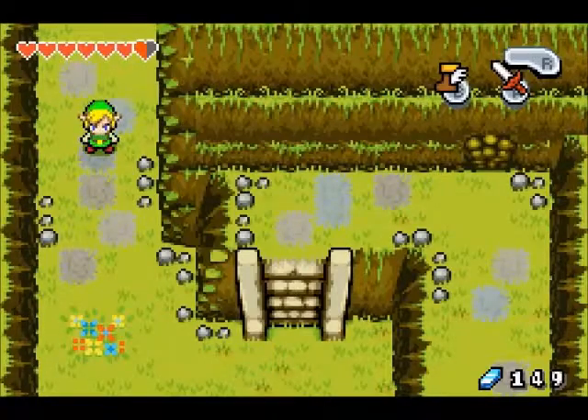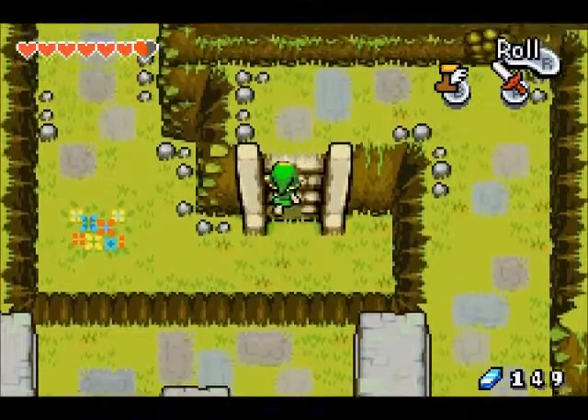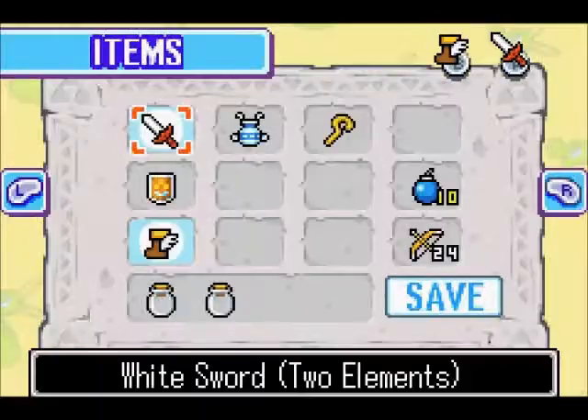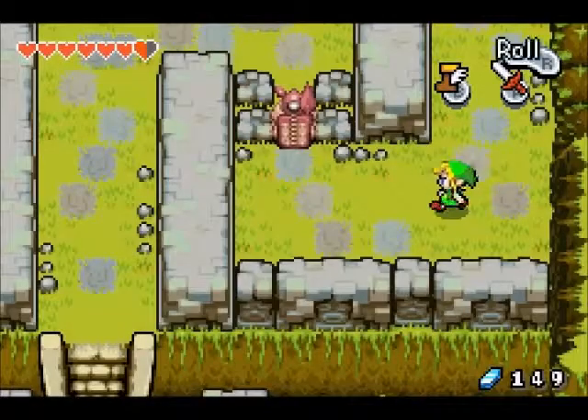Hey guys, welcome back to the Minish Cap. Last episode we crossed the swamp, and now we are going to head through this place called the Wind Ruins. We'll try to get the third element.